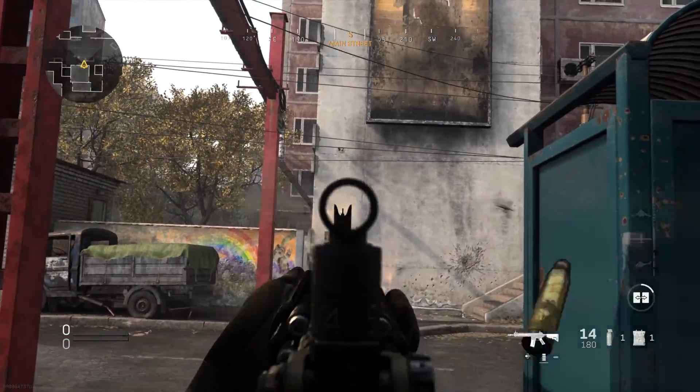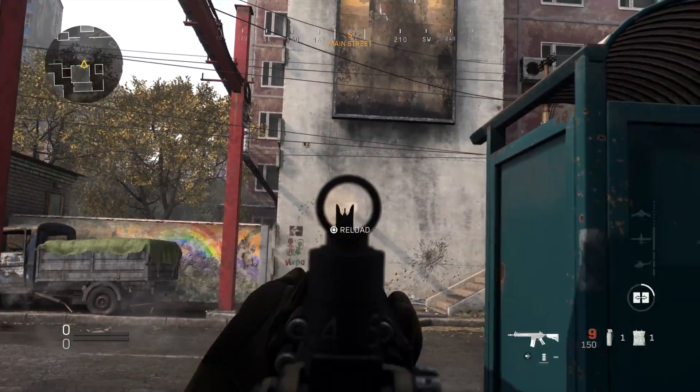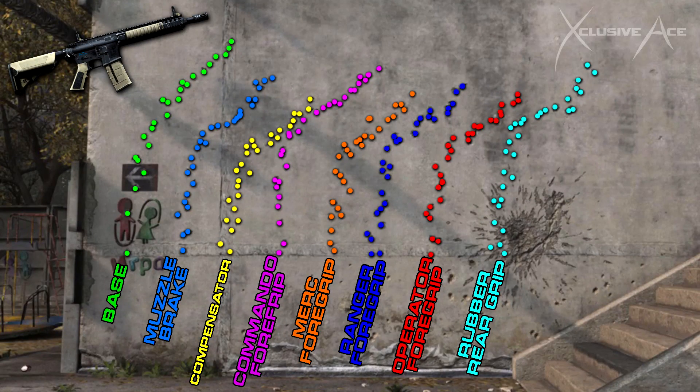First up in the recoil tests is the M4A1. This gun kicks primarily vertically but tends to veer a little to the right. Looking at all the recoil attachments, there is some variance and almost all of them reduce recoil by a small margin — not a massive amount. The rubberized rear grip barely does anything noticeable, so I wouldn't recommend it for the M4. The compensator, however, reduced recoil more than any other attachment.